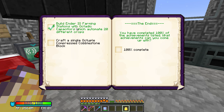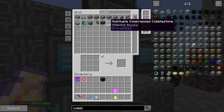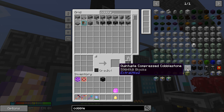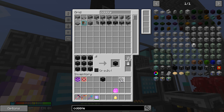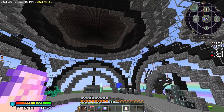I've got a couple of them done. Craft a single octuple compressed cobblestone — we can totally do that. We already have crafted up to quintuple. So we just need a few more. Let's have a look. We have quintuple, sextuple, we need that, then septuple, and octuple. There we go.